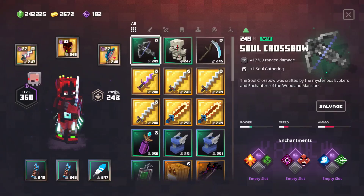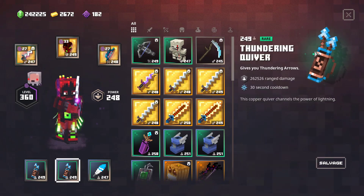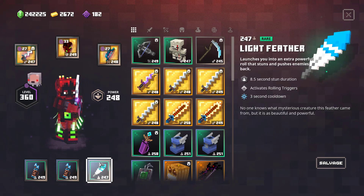Let's start directly by talking about the items. We have the Thundering Quiver — I'm using this one two times, and this is basically my core damage engine. I'm also using a Light Feather for the rolling, and we will go over how these synergize when we talk about the armor and the bow.